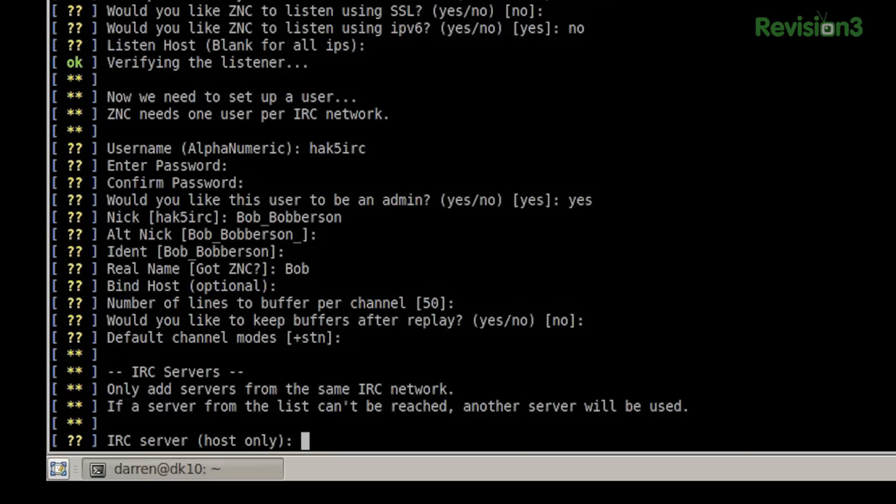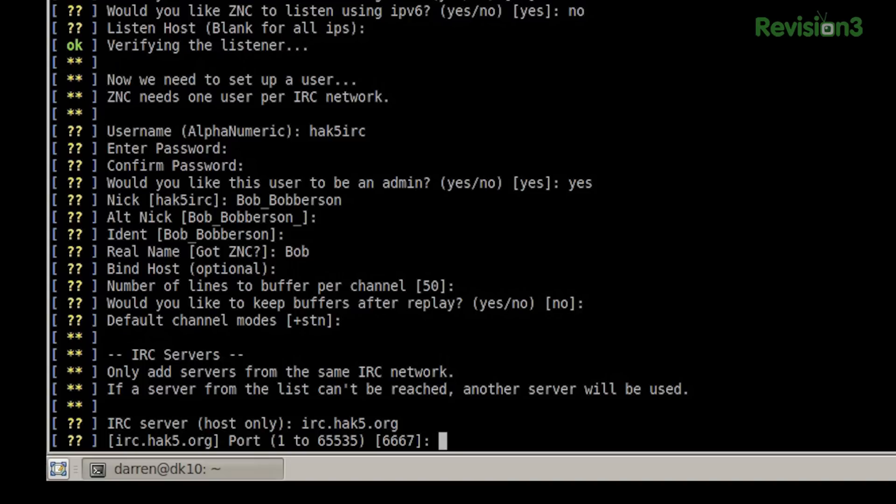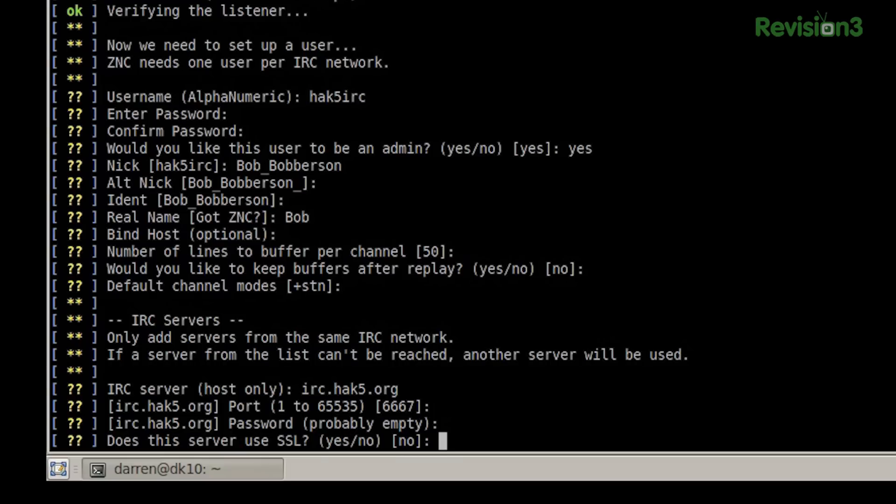The IRC server in this case is going to be irc.hack5.org on the stereotypical 6667 port. It doesn't have a password to get in, so you guys can all just join us there. It does have SSL, but we're not going to bother with that right now.